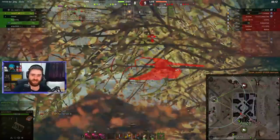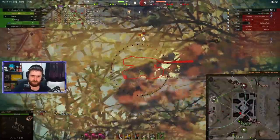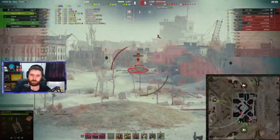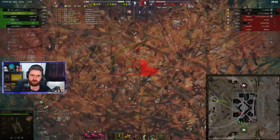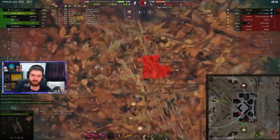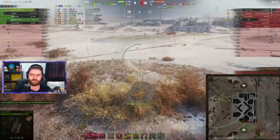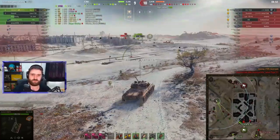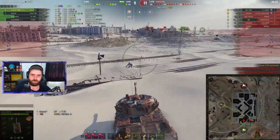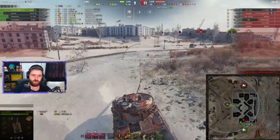Going with an HE round into the backside of the T29 — interesting choice. The second one didn't go through, but it brought him down to 27 HP. Going with an AP round to finish off the T29 there, with a lovely Intuition switch. The T29 is shot down — six kills and 3800 damage so far in this battle. But the game is far from over: 11 to 9 in favor of the enemy team, down by 1800 HP.